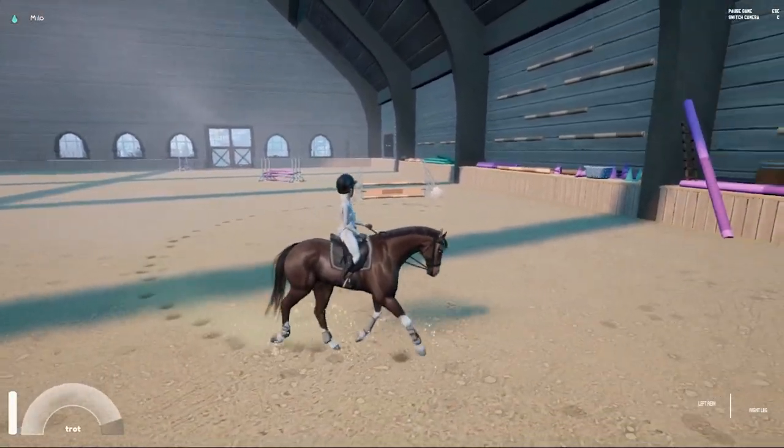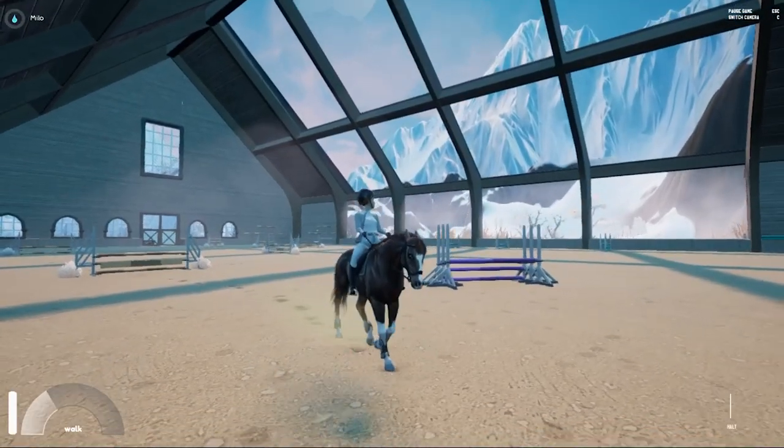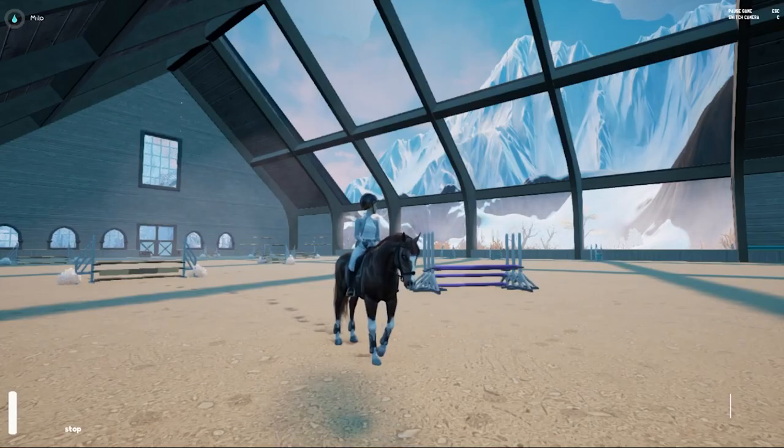I like Milo the most — he looks really nice. I like bay horses. That's gonna be it for Milo. I highly recommend him when you start playing — ride this horse first because he will teach you a lot about the realistic jumping. Before you move on to a harder horse, Spot. So let's go try Spot out.